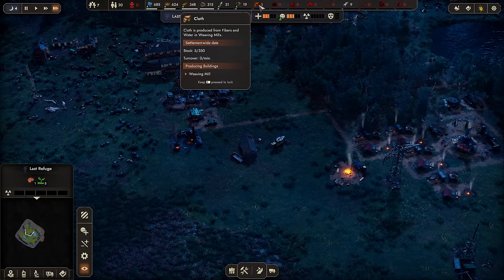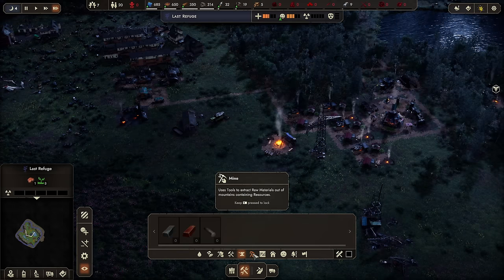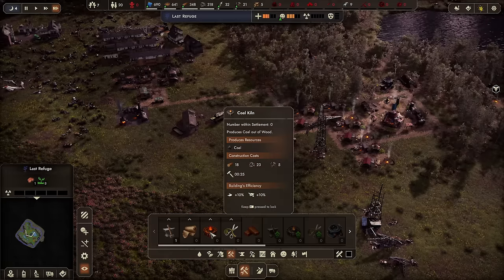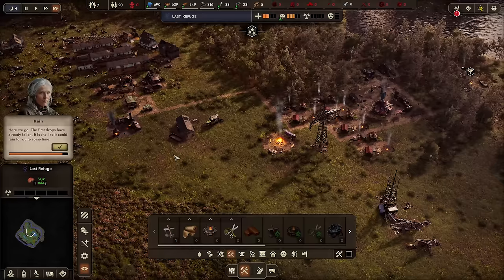Happiness is going up, confidence is up, water's up, food's up. An easy way of reading whether we're making enough: we're making more food than we're eating; water and everything is up, which is good. In order to get cloth we need to get some fibers and then get a weaving mill going. Let's see — I wonder if the clay pit is more important first. Coal kiln will make some charcoal.